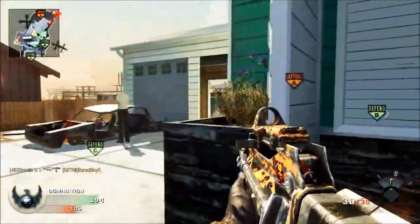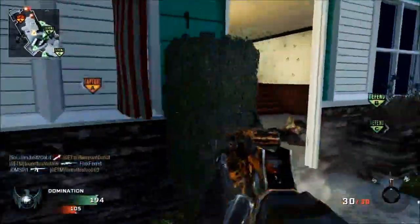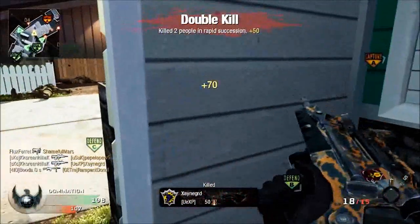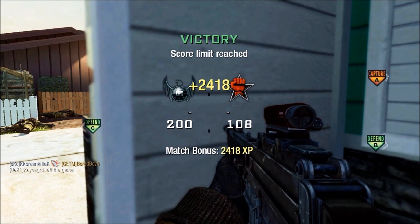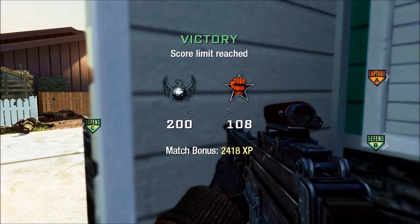Yeah, but here I go spamming the back with stuns, trying to stop the people from coming. And yeah, this is about it. If you want to try to hold down one side of the map on Nuketown, try this: get a couple people to hold the left, hold the right, and just watch B-Flag. Jump back and forth from garage front door to chimney, and keep them in their spawn. Hey, thanks again. Yeah, I'm out.